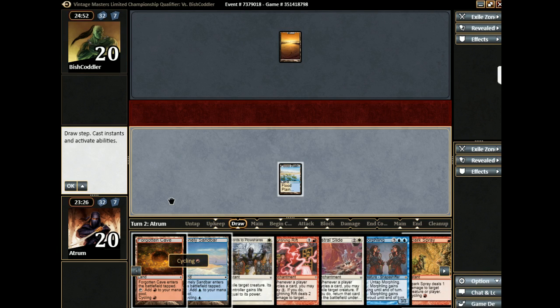I set up a draw stop on my draw step — I don't need that, we'll play that. I think we get a Plains with our Floodplain. Alright, so our plan's on white-black. I'm going to wait till after we draw just in case we hit a land.